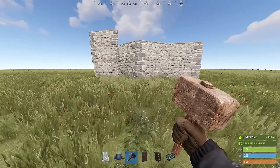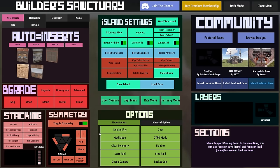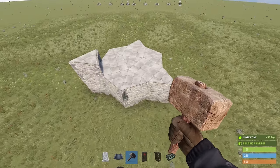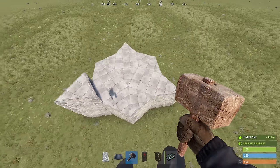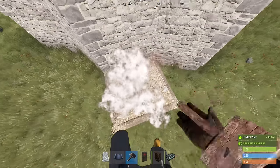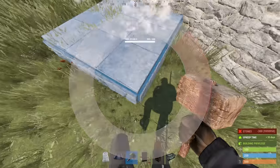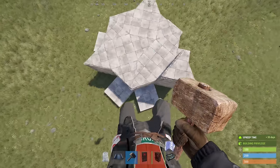Now we're going to work on the compound portion of the base and to do this we'll use symmetry. Symmetry is a feature of Builder Sanctuary servers — a custom build server on Rust for PC, not enabled in the normal game or on console. When I say I am building with symmetry I mean it is the same on three sides — three-sided symmetry. When I place a square here it does the same thing on all three sides. I'll add two squares, one off of each triangle, and it's done on all sides.